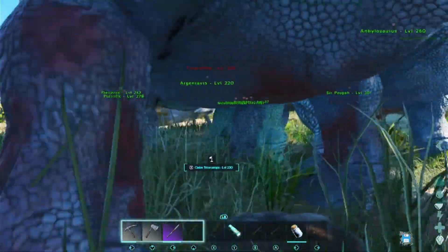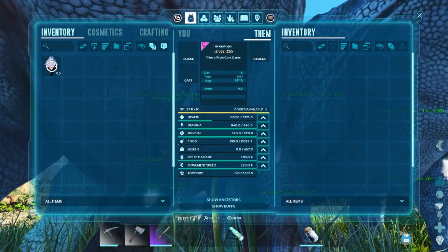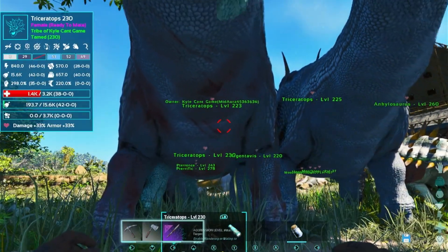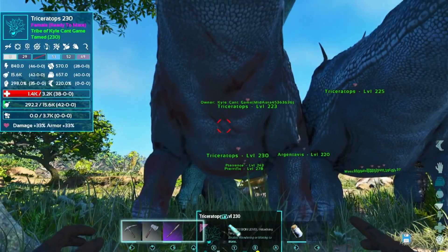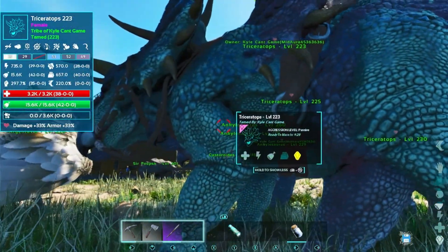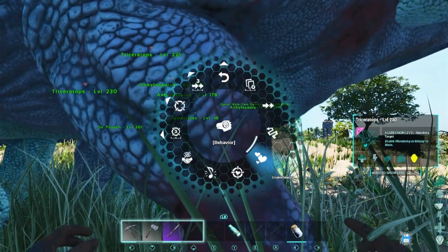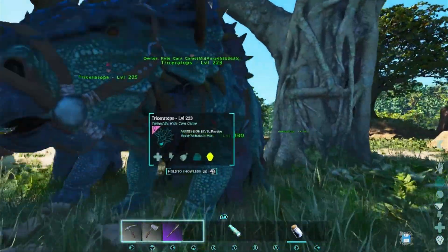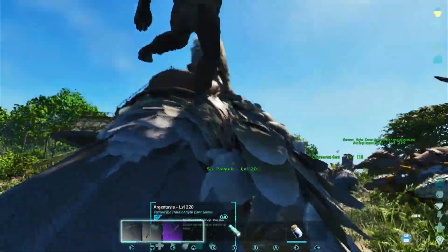Apparently while the generator was down we had a triceratops baby and it has grown up. It's a female with 35 melee, 38, 36, 38 — wait, how did it get a lower melee? Well, it's a 35/38, so I guess we're gonna turn this girl onto breeding as well. Let them all make babies! You can tell it just popped from where it was growing up because they're all glitched into each other — that's really funny.